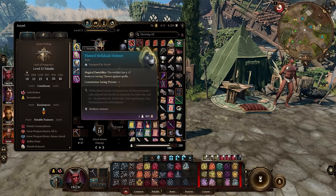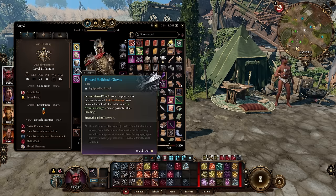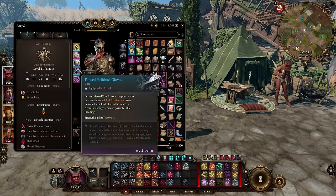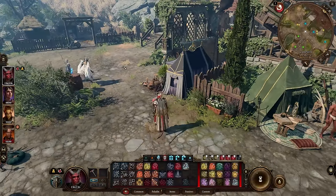Then we have the helmet — this is medium armor, so it can be worn by classes with just medium armor proficiency. It comes with magical durability, giving the wielder a plus 2 bonus to saving throws against spells and a plus 1 to constitution saving throws. Finally, we have the gloves — no proficiency requirement — bringing lesser infernal touch, so your weapon attacks deal additional fire damage and your unarmed attacks deal extra necrotic damage and can possibly inflict bleeding, plus a plus 1 strength saving throw.